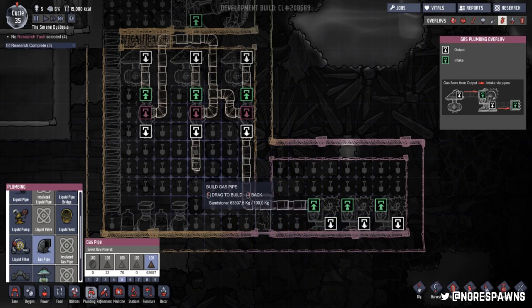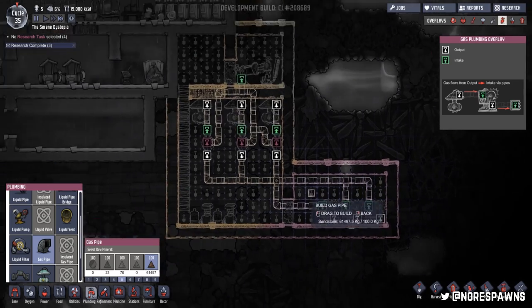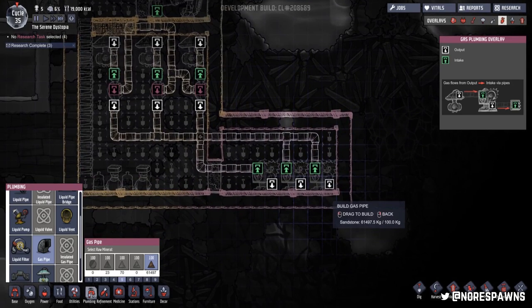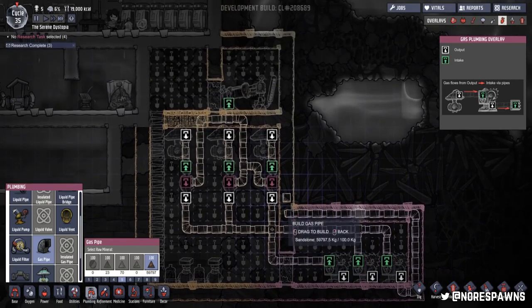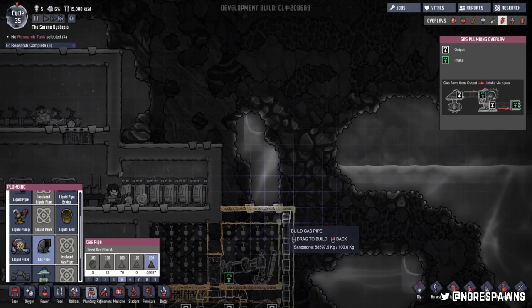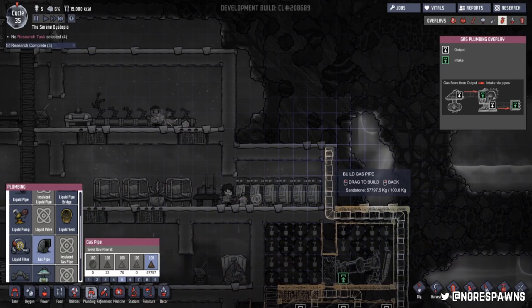It gets quite confusing at first with the piping. This is just an outtake — it doesn't really matter which direction they're going. Often you don't want pipes to cross, but in this instance it's not too much of a problem. I'm actually quite pleased with my organisation of my gas pipes.